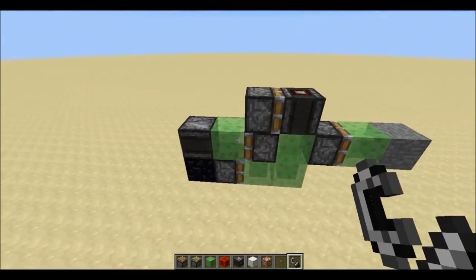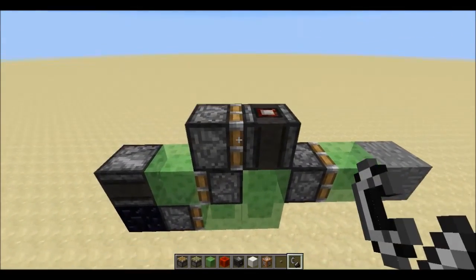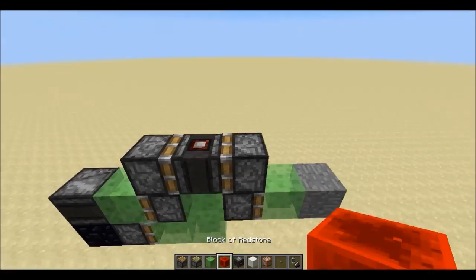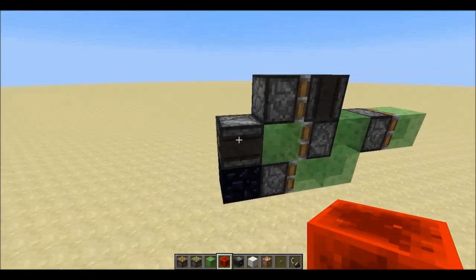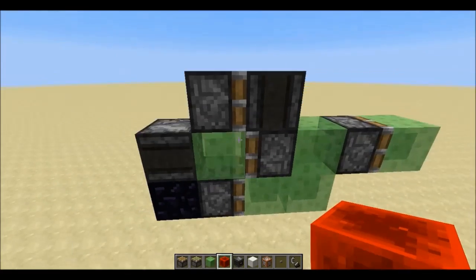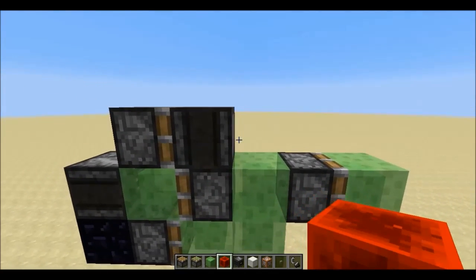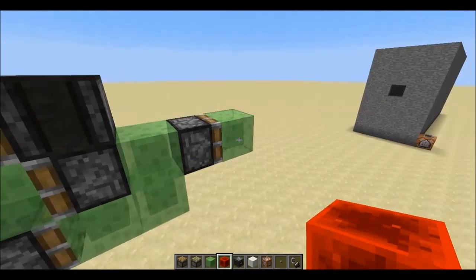The way this works is that when it's pushing forward, this piston keeps trying to push this Observer block off of the piston here. If I just reset the machine like this and break off this stone, once I ignite this Observer, this will push off, and then this piston will extend at the same time this extends, so it won't be able to push this Observer away. But when it hits this wall, it will be able to push the Observer, and that will cause a block update powering this piston, and then it will send the machine back the other way.